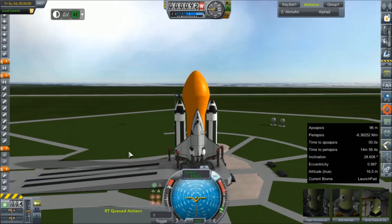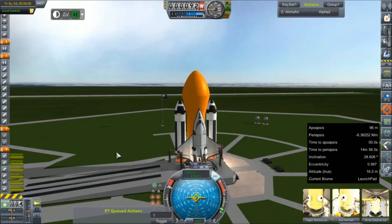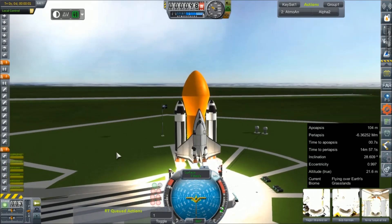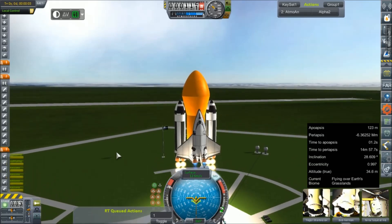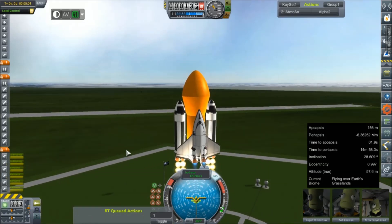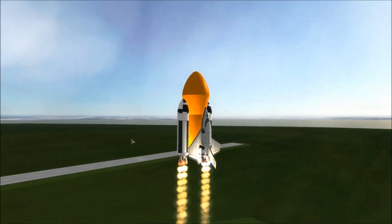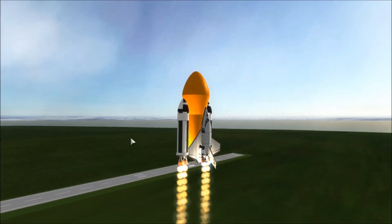Throttle set to full. SAS is on. Let's get our ignition sequence running. And they are lit — let's go! A little surge to the north, but no big deal. Maybe I should get an in-flight screenshot this time. That looks way better, doesn't it?